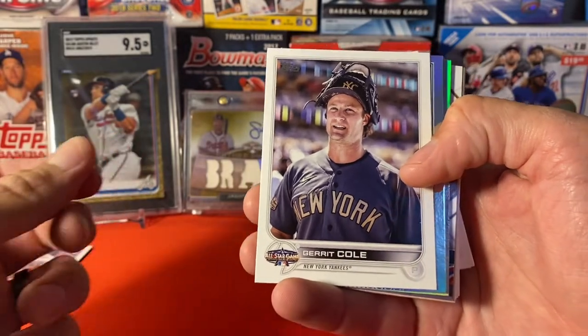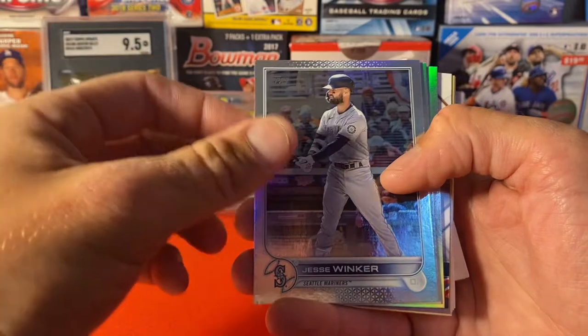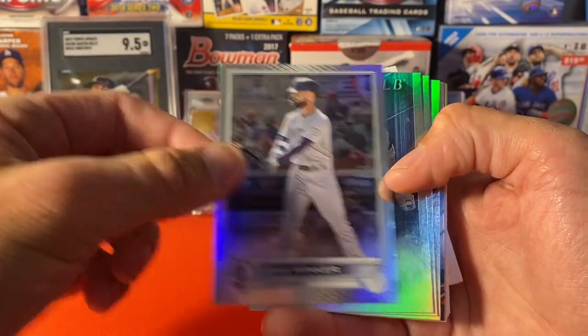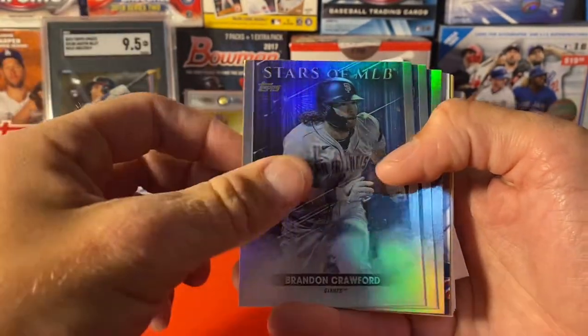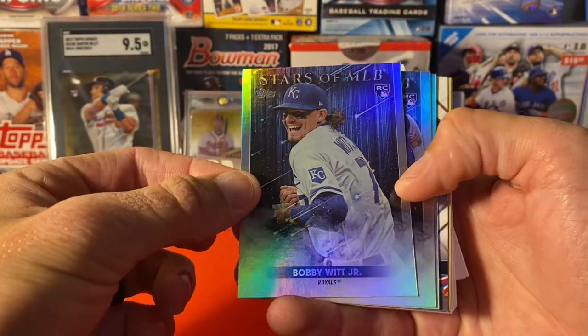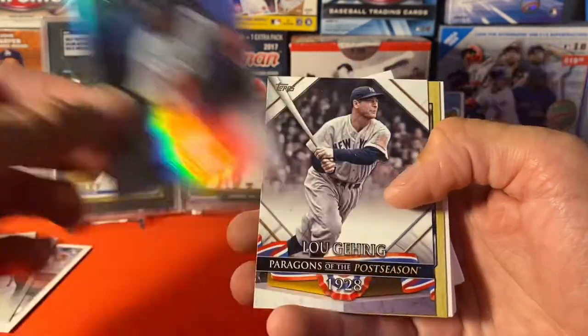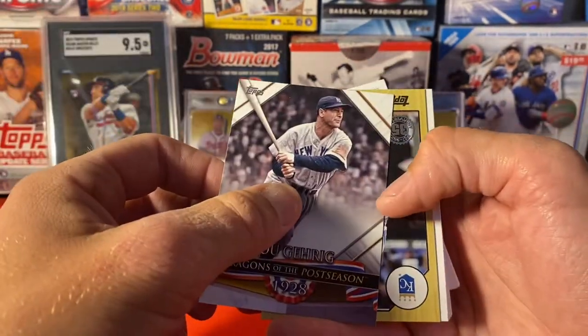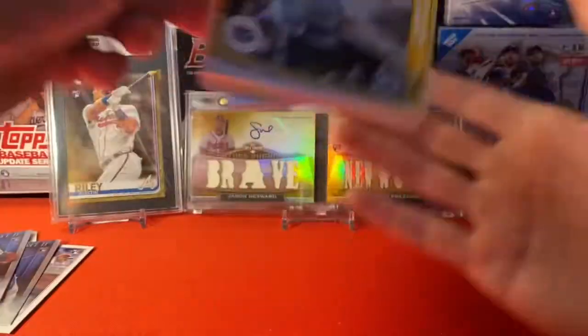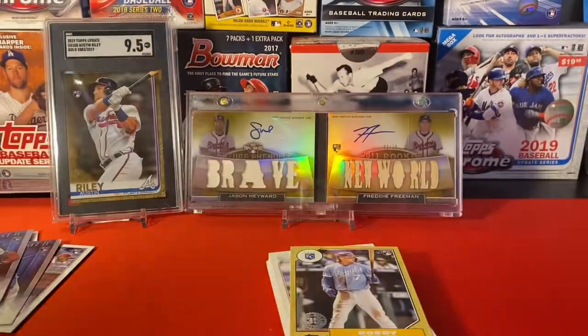Our gold is Ian Kennedy — not exactly what we want. Garrett Cole All-Star Game, rainbow foil Jesse Winker, then we got our Stars of MLB. Crawford, there's a nice one — Bobby Witt Stars of MLB, Jaron Duran, Julio Cruz — nice. Luke Gehrig — there we go, that's a nice one. We'll go ahead and sleeve that Bobby Witt up.